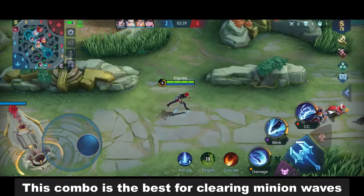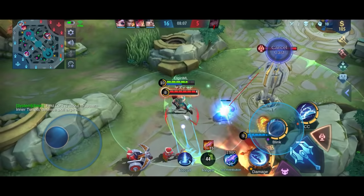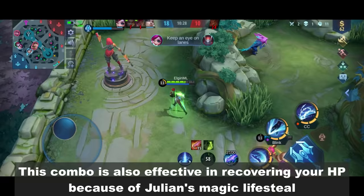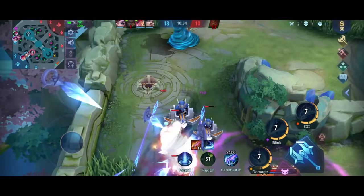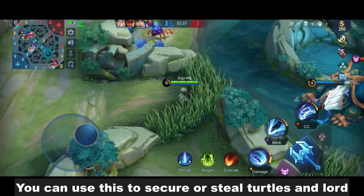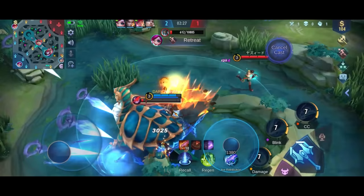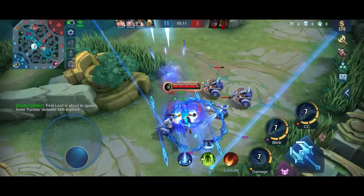This combo is the best for clearing minion waves. Because of the immunity effect, you can perform outplays and escape certain death scenarios. This combo is also effective in recovering your HP because of Julian's magic lifesteal. You can use this to secure or steal turtles and lords. Use the immunity to waste the enemy's skill.